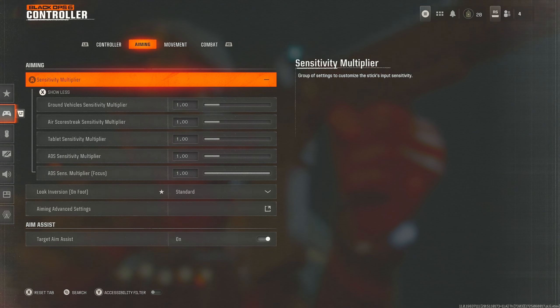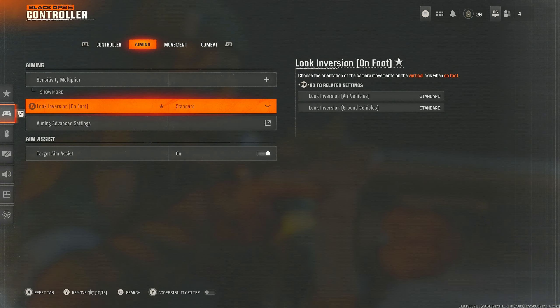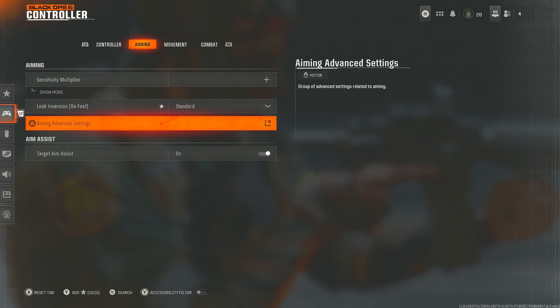Next up, aiming. Sensitivity multiplier — I've got this all set to default, all set to one. You can change it if you want but I'd recommend keeping it on one so you get that balanced feeling where everything feels the same. Look inversion — leave that to standard.